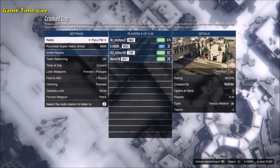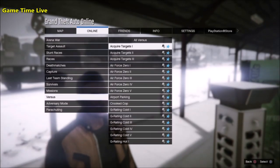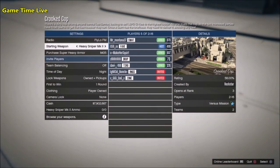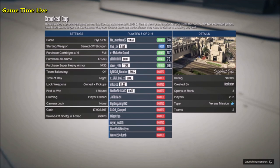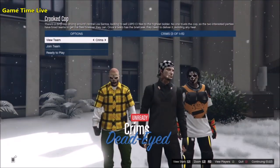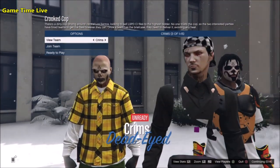As soon as you load into the Crooked Cop job, make sure clothing is set to player owned — not themes. If it's set to themes, find a job with clothing set to player owned, or host it yourself. Once the job is loaded, go to owned outfit, click once to the right, and first hit ready to play with this outfit — do not go any further.